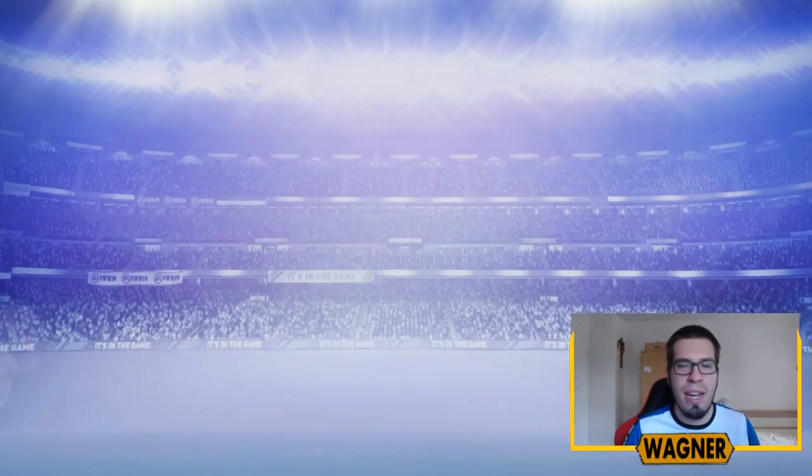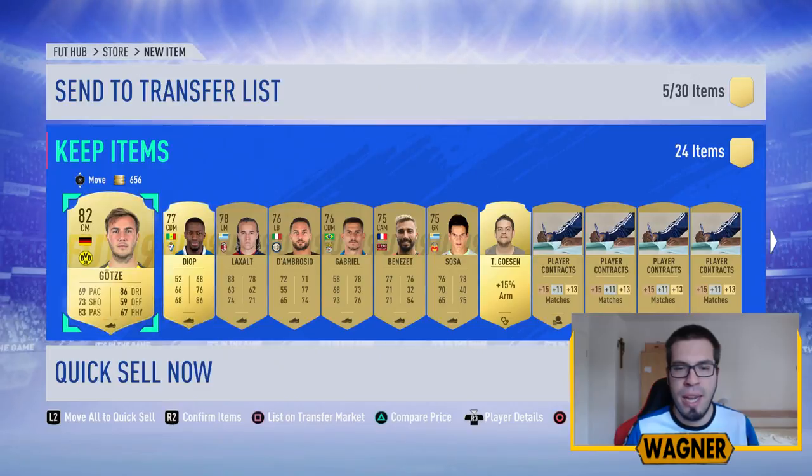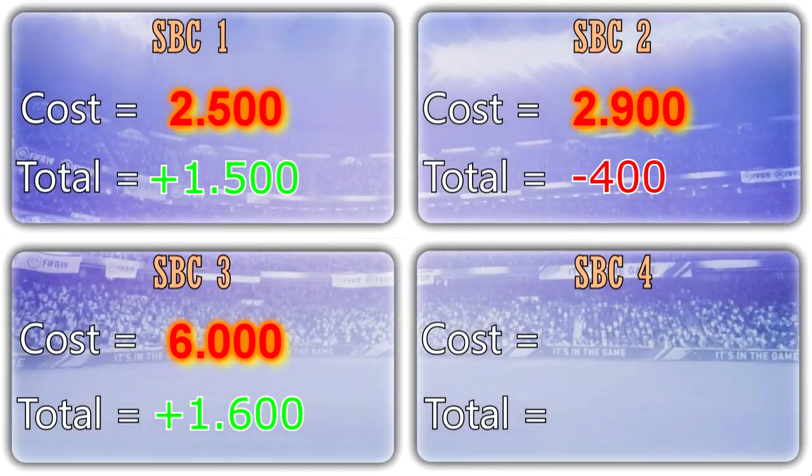Let's see what else is in this pack — maybe another rare player would be nice. We get a few rare players actually. The cheapest Goetze on the market is currently a buy now of 1,400 coins, so we put him on for 1,200 coins. The squad cost me 6,000 coins and what we got back from the pack was 7,600 coins, so we made another profit of 1,600 coins.